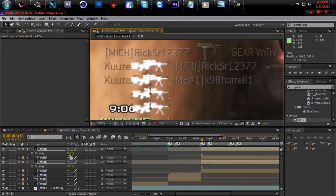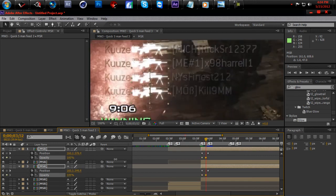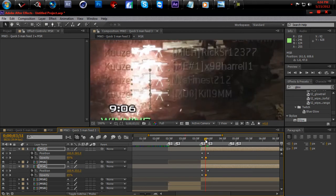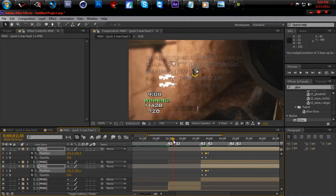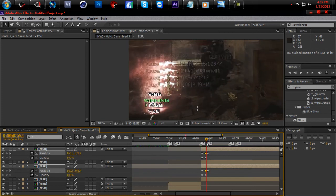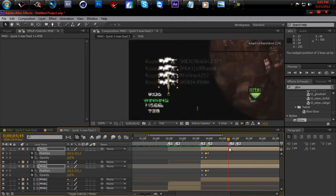Hit U to see the keyframes and bring it back up to 100. It's a little off right here but let's go back and play it — boom boom boom — it's a little off but you really won't be able to tell, just like in the example. You can fix it up. Now you can get one more kill for the five-man — you see it going up.